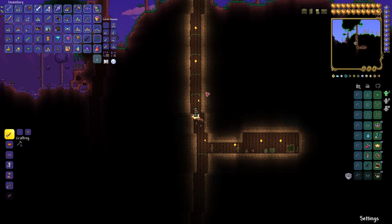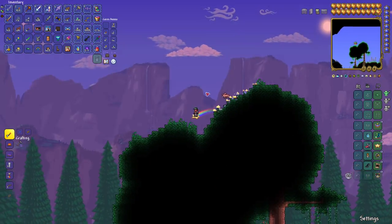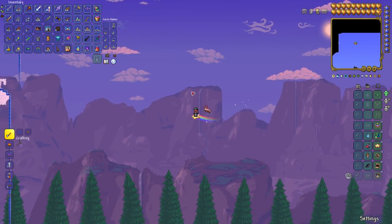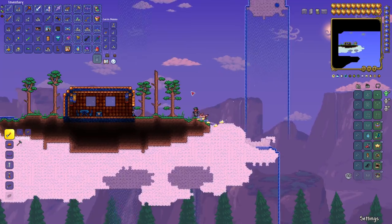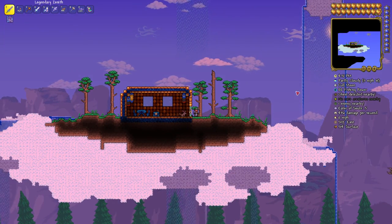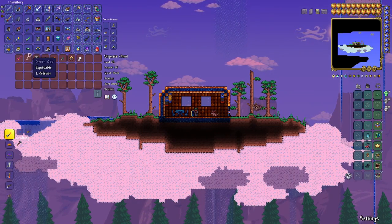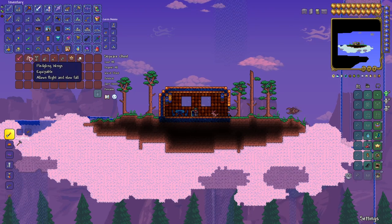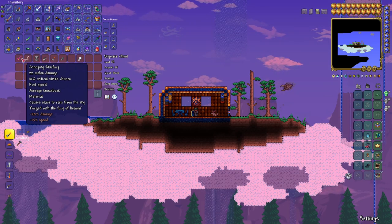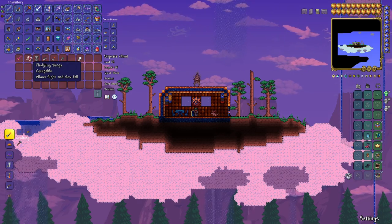From here, let's go up and hop on the tree. You're probably going to have to dig across, but we're going to build over here. At 5112 East by 514 Surface, pop open the chest and — not only do you have a star fury and an angel statue, but you've got fledgling wings. Fledgling wings are so rare to find, and we found everything — that's epic.